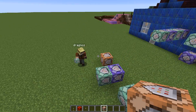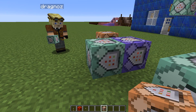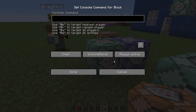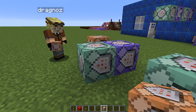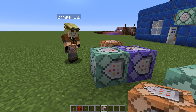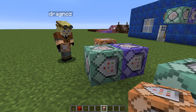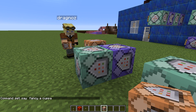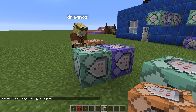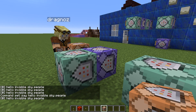If we go into the chain block and set it to 'always active,' it doesn't need redstone. We don't actually have to power this with redstone at all. So if we type 'say hello sky people' in the chain block and 'say fancy a cuppa' in another, and then go back into the repeater block and turn on 'always active' — the chain block is always active and unconditional.